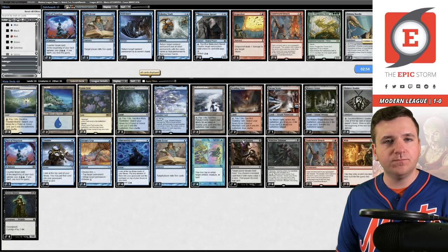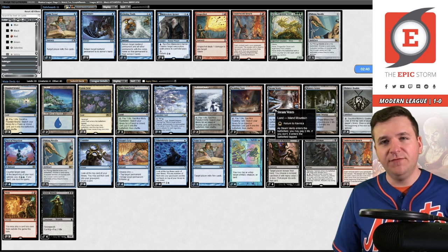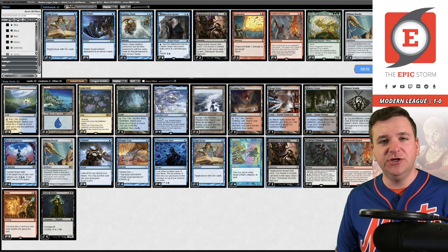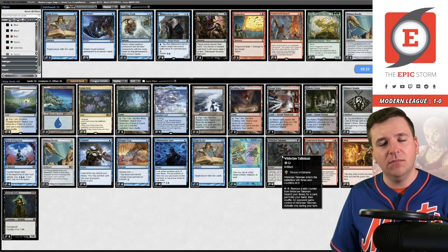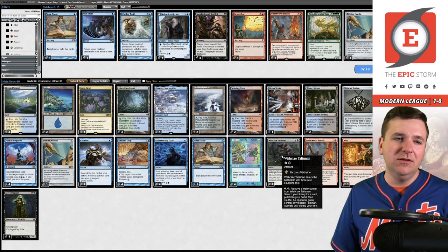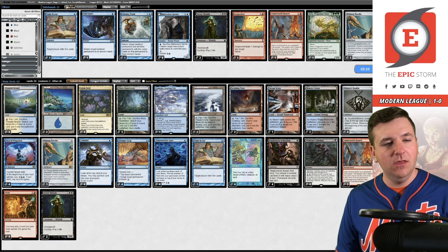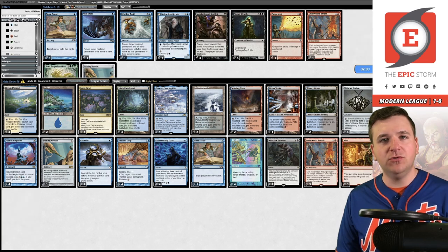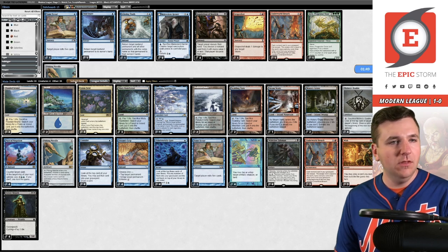We won game one on the play. Post-board: I really like Pact of Negation here because it stops both Endurance and Force of Vigor. Pithing Needle is also fine since it stops Relic of Progenitus and Boseiju. I need to find four cards to take out. I'm not a big fan of Inquisition in this matchup — it can hit Amulet or Dryad but isn't that great. I could board out Street Wraith — it's a lot better on the play than on the draw. I'll go with three Wraiths on the play and Inquisition otherwise. Only one Needle. Let's submit.